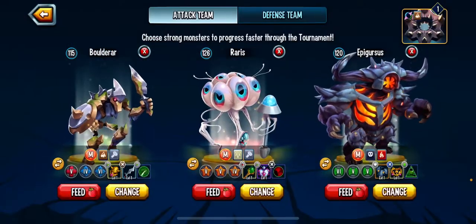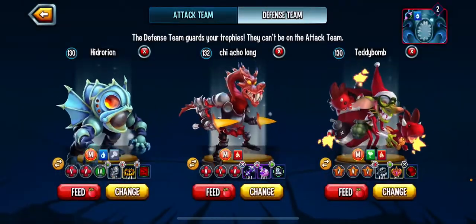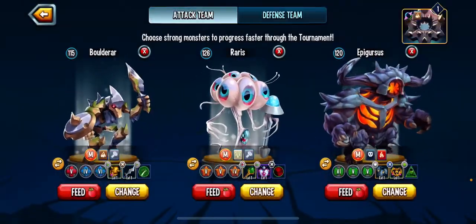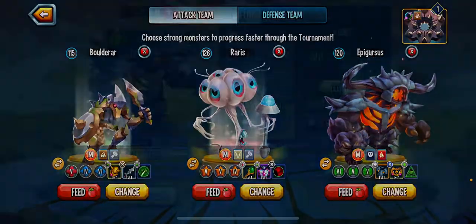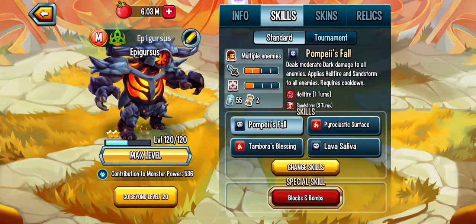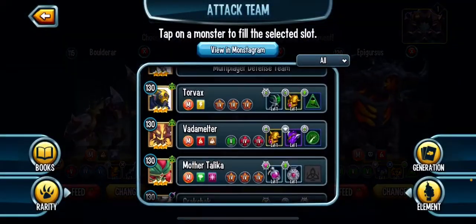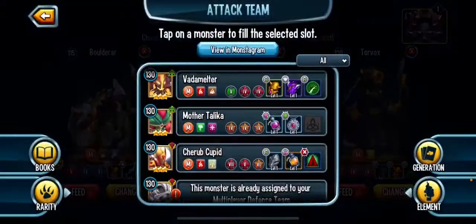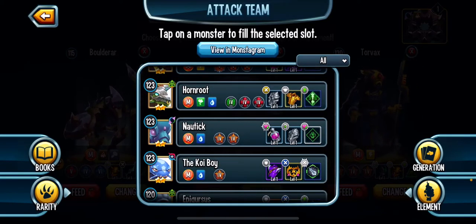This is another PvP video. I had a lot of fun last time and I haven't had content I could make in a while, so I thought a PvP video would be fun. I was gonna use Epigursus but I feel like I simp him way too hard when he fails a lot, so I'm gonna use Torvax, Torvax, or Mother Talica. I tried to do this thing with Mother Talica before I started recording — it did not work out.